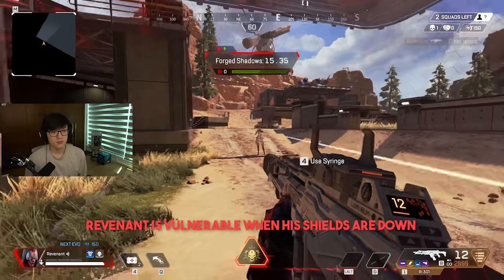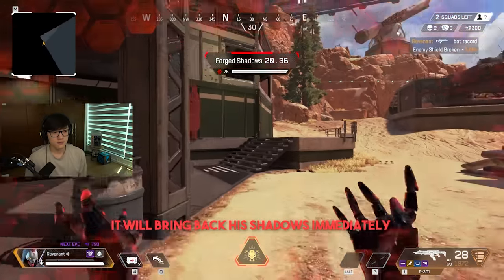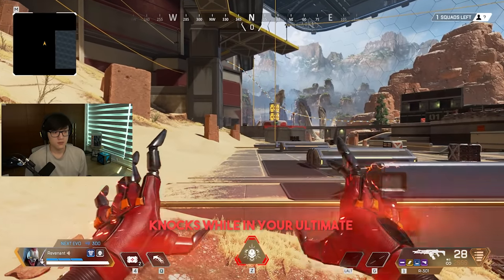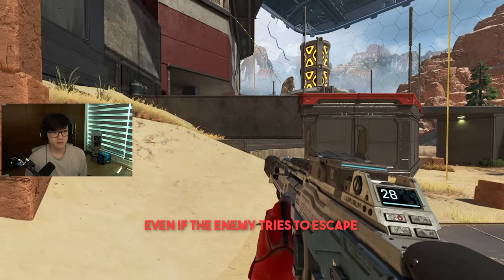Revenant is vulnerable when his shields are down, taking normal shield and health damage. But if he manages to secure a knock, it will bring back his shadows immediately and extend the duration of his ultimate up to a max of his starting time. Knocks while in your ultimate will also reset your tactical charge, allowing you to keep up the fight even if the enemy tries to escape.